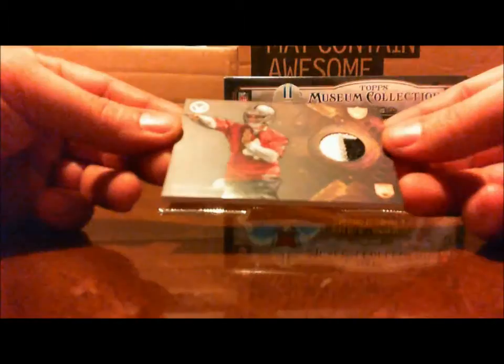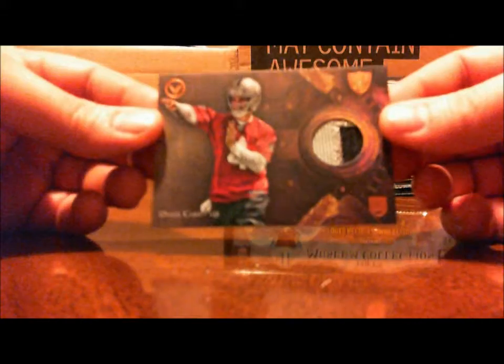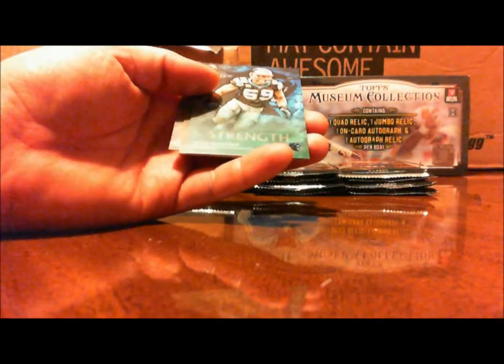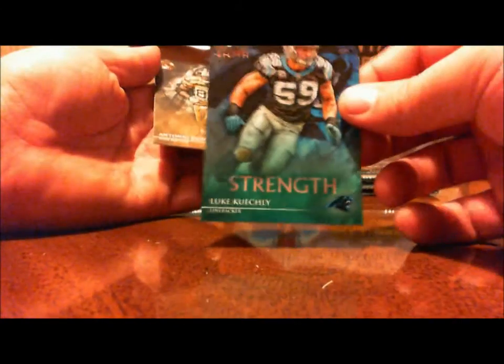Jadeveon Clowney, Michael Crabtree, and our next hit for the Raiders — Derek Carr, two-color patch. Well, at least we're getting some good names, some pretty solid names in this stuff. All right, Khalil Mack, Attaj Boyd, and Anthony Barr, a Strength of Luke Kukili — I'm sure I said that wrong, numbered out of 499. Antonio Brown and a Le'Veon Bell.